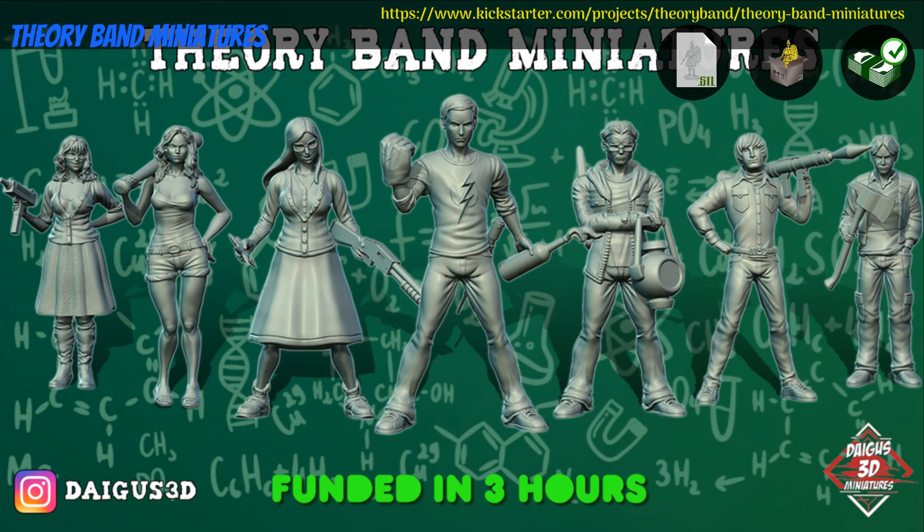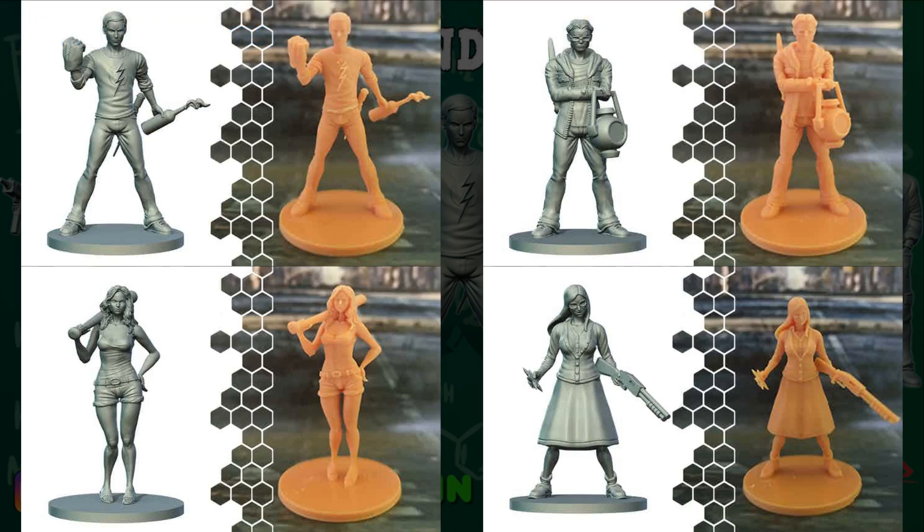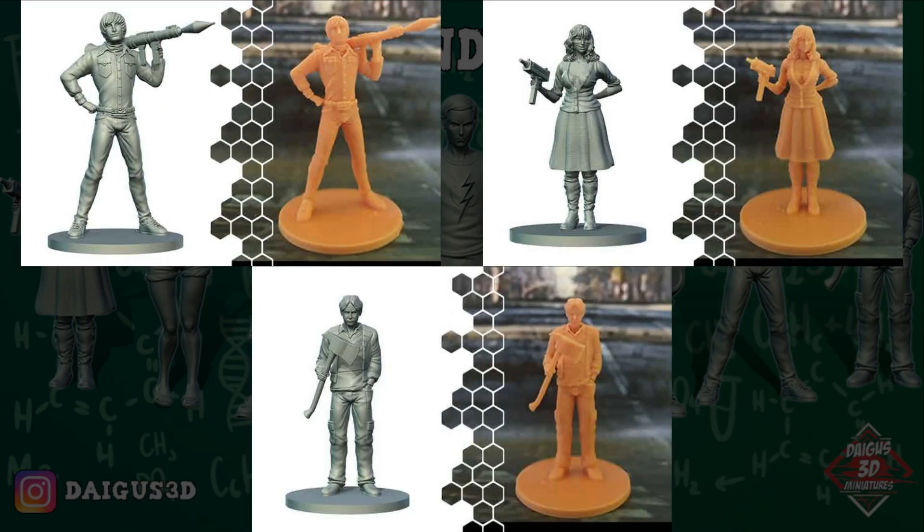Theory Band Miniatures, printable or printed minis by Diego Martinez of Spain, their first Kickstarter campaign. This is a set of nerds that seems to think they're superheroes — hilarity ensues. Digitally, you can get the whole set, optionally pre-supported, as well as a commercial license. Physically, you can get the whole set with or without bases. This campaign ends on October 6th, with rewards expected in November.